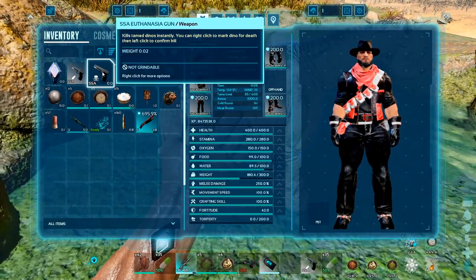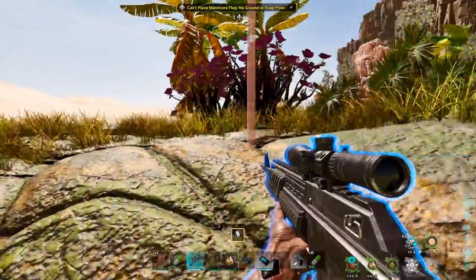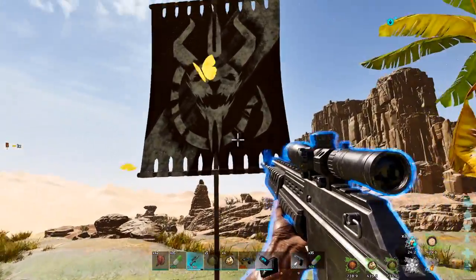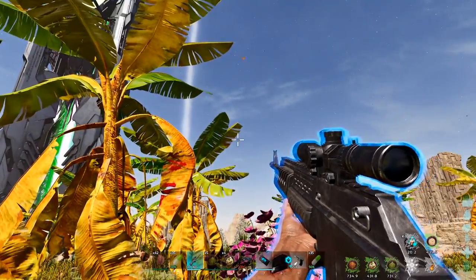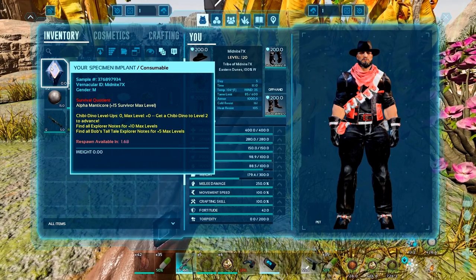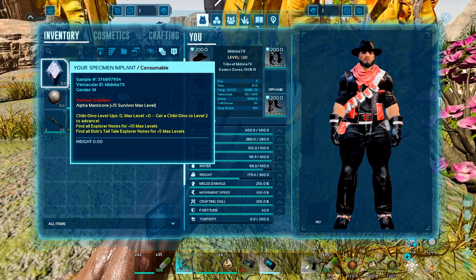Wait, can I place this down on you? Oh yeah, I can. Cool. Ha, the Manticore flag! Successfully getting the Manticore defeated. Does that change anything here, or just says it? Yeah, Alpha Manticore defeated, plus 15 levels.